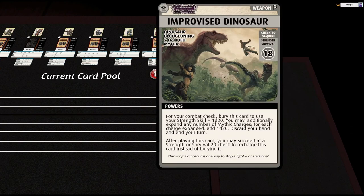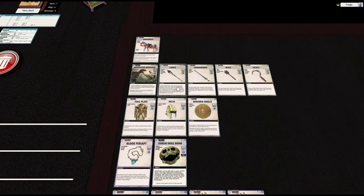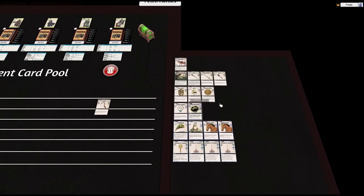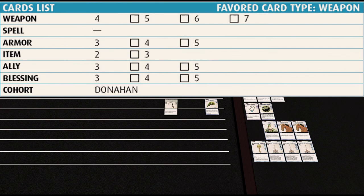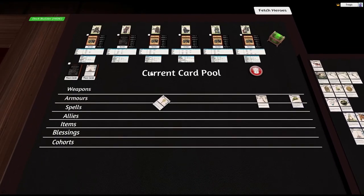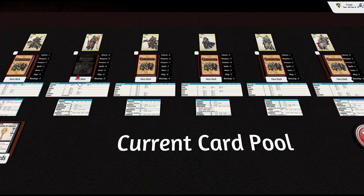He has the cohort — I'm not really happy with this card but it's just too crazy to throw away. He gets four weapons. We're definitely keeping the lance — it has the piercing trait — so we get rid of the sickle. We'll keep all three armors. For items, we want to get rid of the carbuncle, giving him three allies. He gets three blessings, so I'm going to remove one. I've got to fix these buttons so they're easier to click.